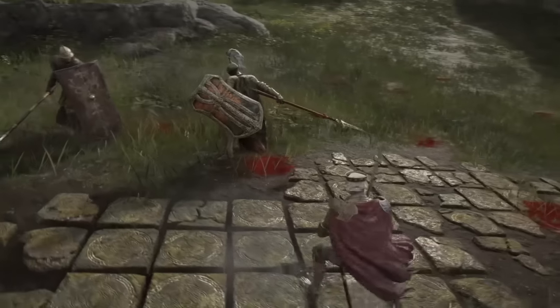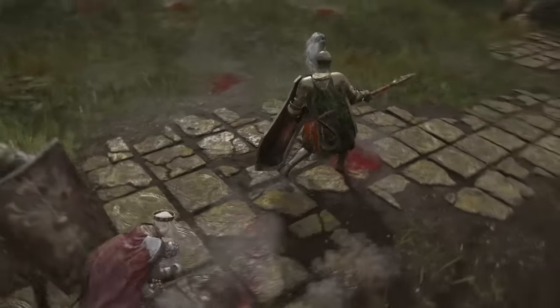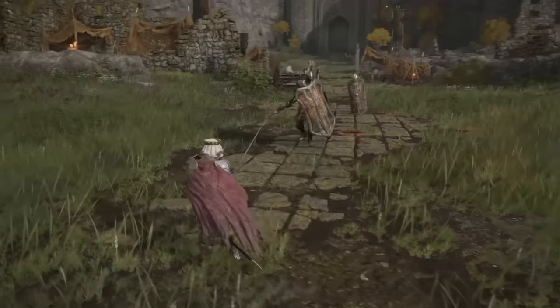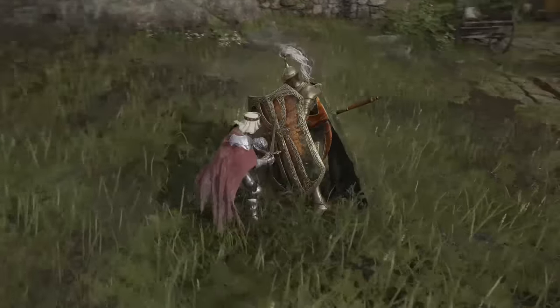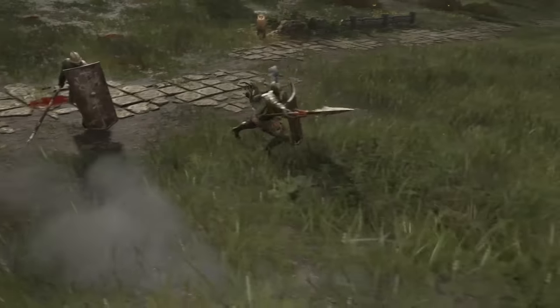Bloodhound Step is an ash of war that makes combat fun and exciting. At the low, low cost of only a little FP, you can dash extremely far and turn invisible. And on top of that, you can put Bloodhound Step on any weapon. All you need to do is send a man into the abyss and get some dog shit on your shoes.